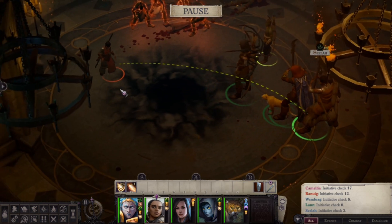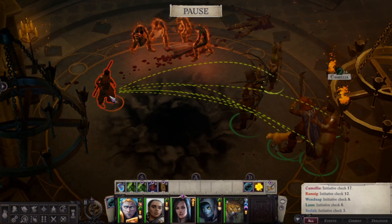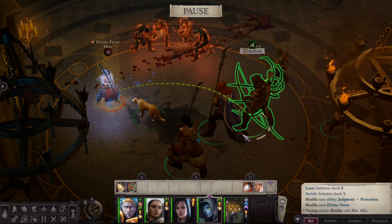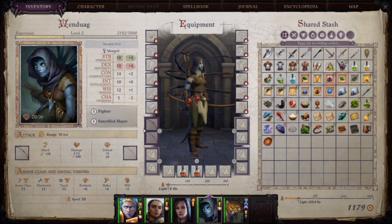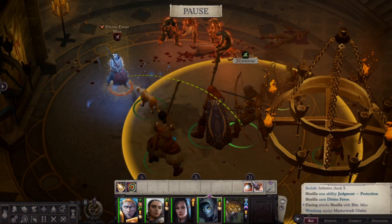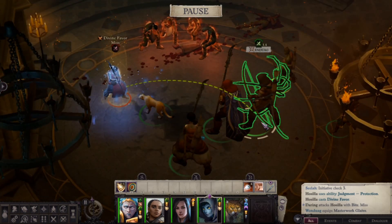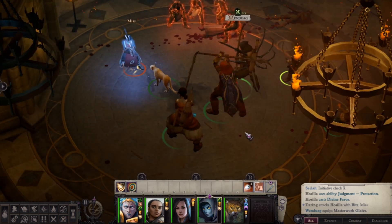Now we just charge Hostila — everybody is already set up with their True Strikes. Our main character goes for Vital Strike, which does a lot more damage. I forgot to equip Wendwag with a glaive here; we should use a glaive, as it does more damage than a bow early on, especially with Enlarged Person. Every little bit of damage on Unfair helps a lot.